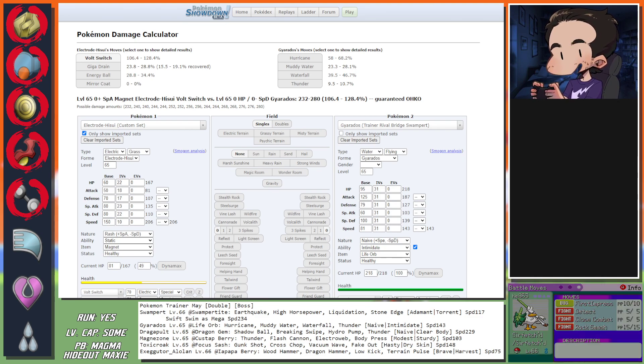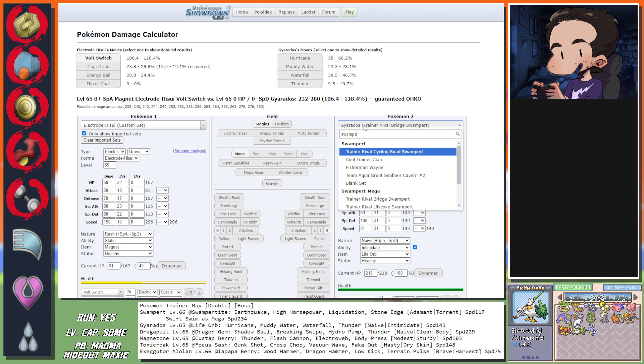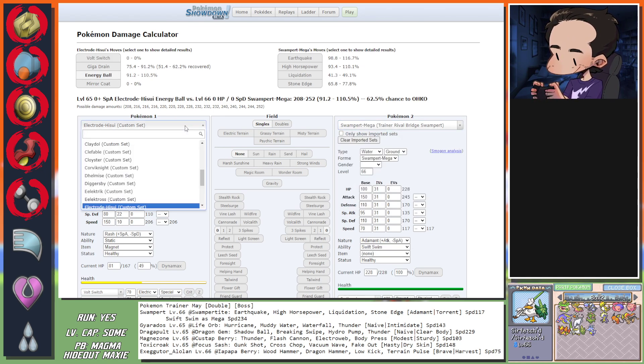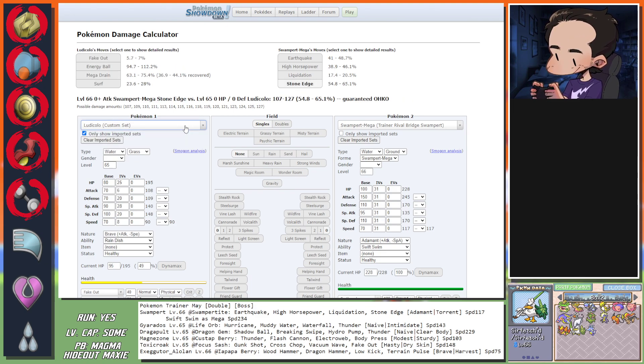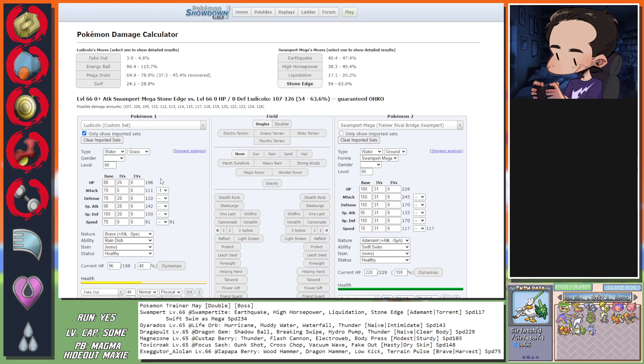Ludicolo and Raichu - first impression: Surf helps nothing. Let's take a look at Swampert. Ludicolo might be a perfect counter for this - actually, damn. After Fake Out I'm going to be minus one on attack but it's a guaranteed kill: 3.9% chance to fail and 96.4% success. Okay, so that is a way in - we found a way. Now it's the rest - who do we bait?